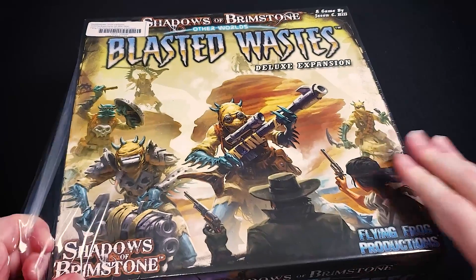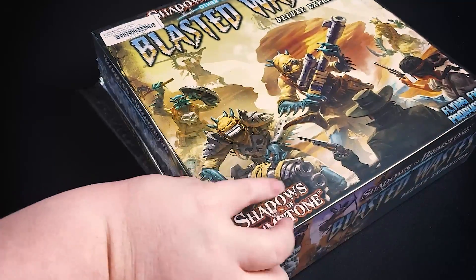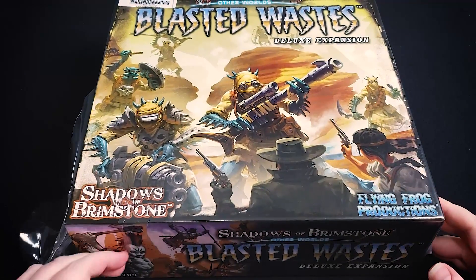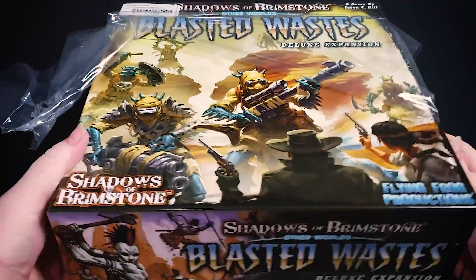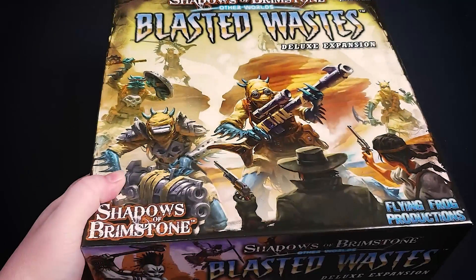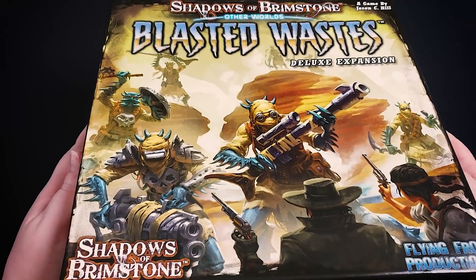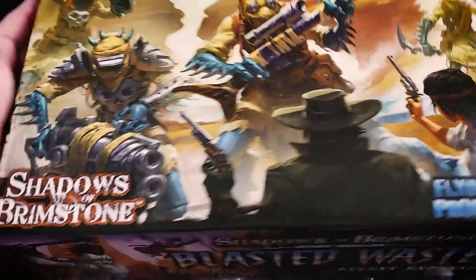Flying Frog makes several different types of expansions. We're going to show you two different types here: the first being the deluxe expansion and the second being a mission pack, and we've got a couple of those as well. They do other expansions as well, mostly figure-based expansions. You can actually get plastic miniatures to replace some of the chipboard in this game — the different terrain pieces that go out onto the game board.